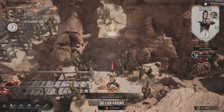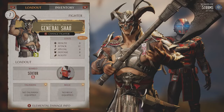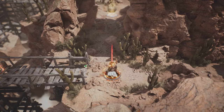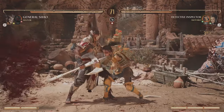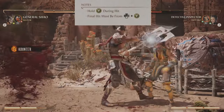This one is very easy. All you have to do is select General Shao as your character, then start the match and perform his classic brutality, which is triggered with the uppercut. Just remember to press and hold the punch button when you do that uppercut, otherwise it won't trigger.